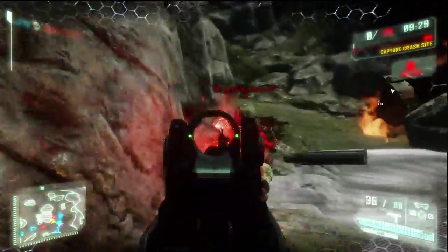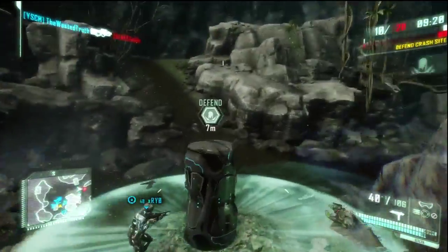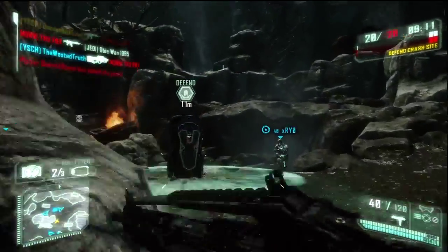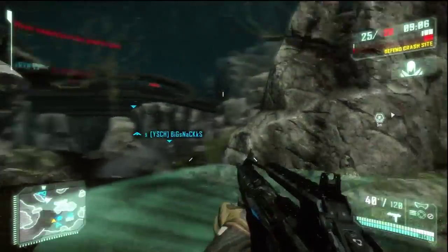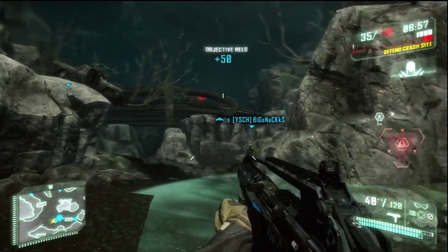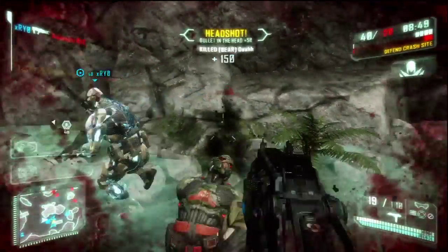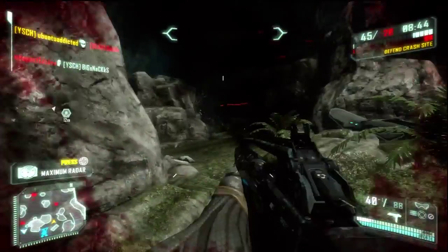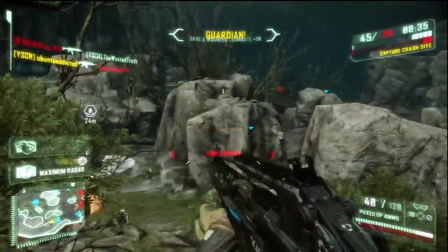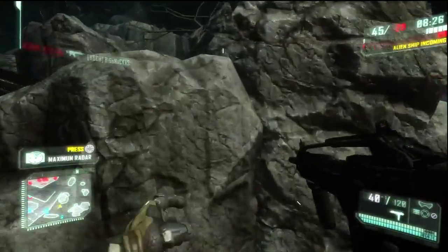The first thing that's really important about Crysis 3 is your nano suit. You have armor, which is the top gauge, and you have stealth or cloak, which is the bottom gauge in the lower right corner. Your cloak depletes as you have it active, so it's not unlimited. Notice how I'm jumping around on the crash site — that's something you're going to want to do. Movement is very important. You can have people with bows camped out, cloaked anywhere on the map above you, and you take a well-placed arrow to the knee and you're down. So jumping around is going to prevent them from getting a clear shot on you.